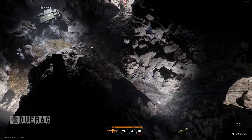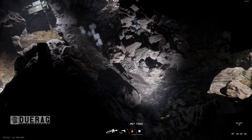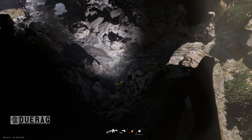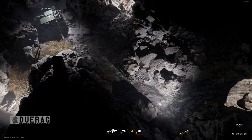Oh shit, I think this is the cache — no idea how to destroy it though. I'll toss a grenade in the hole... that didn't work. How the hell do you blow this thing up? Did I just shoot it? He threw his grenade.